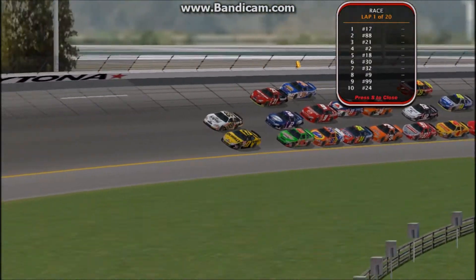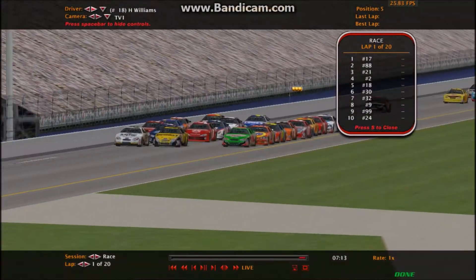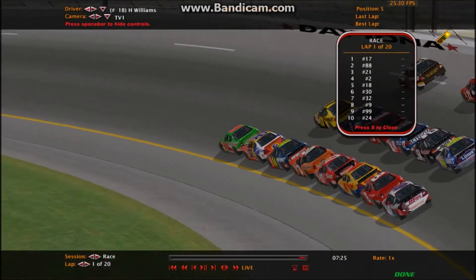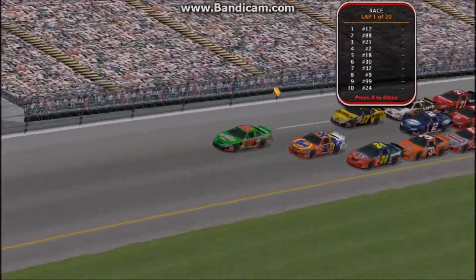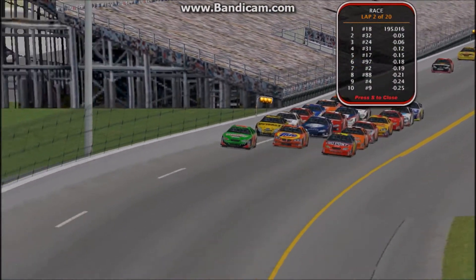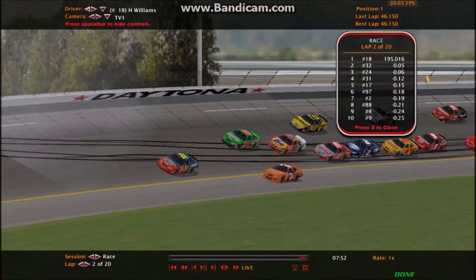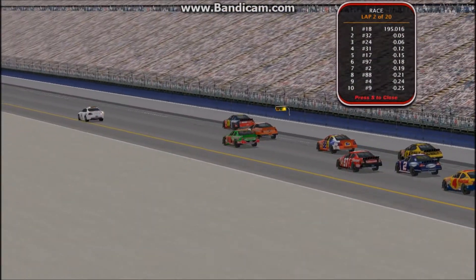These guys are already three wide and bumping. There's a problem — caution is out already! Strickland and the 45 of Roberts were involved. These guys without experience — this is their first official race — an early caution is to be expected. Caution is coming on lap 1, and we'll take a look at what happened.